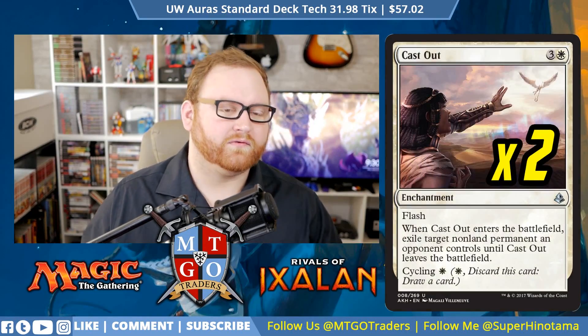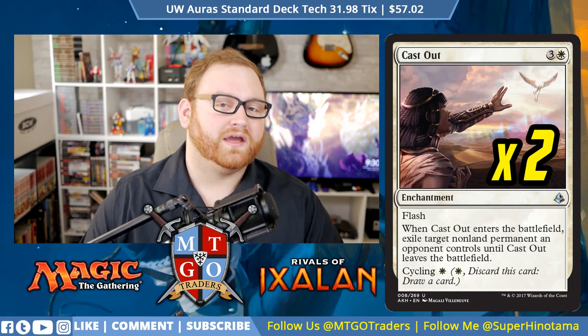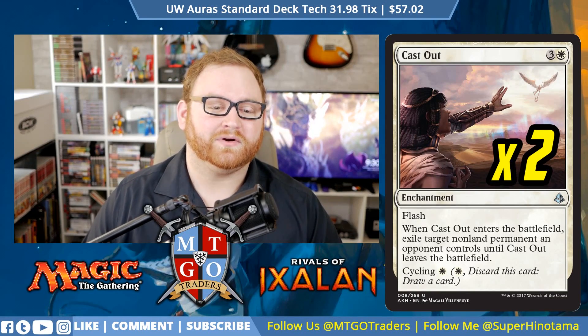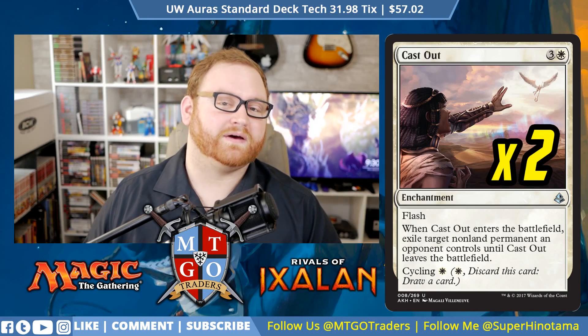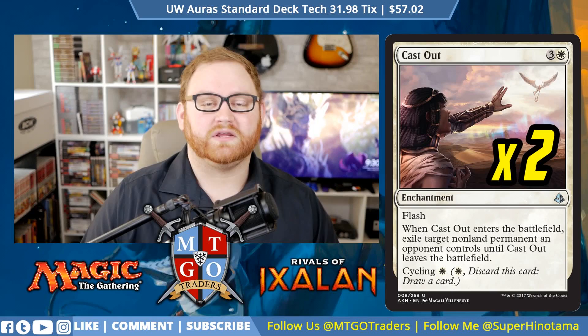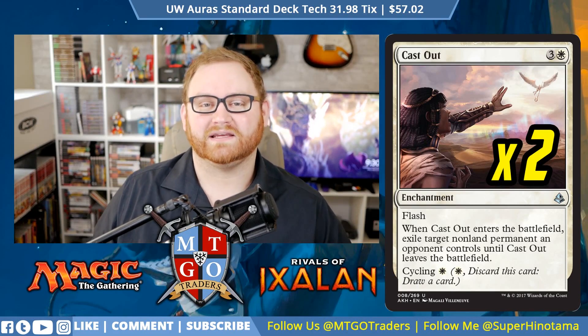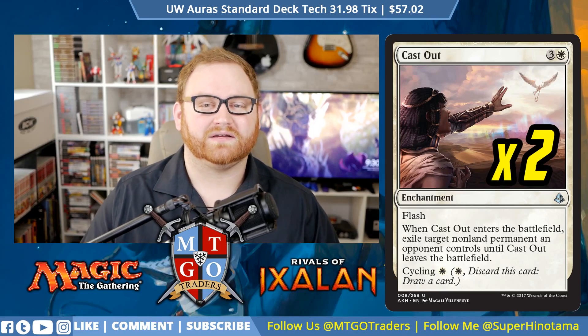For more absolute removal, we have 2 Cast Out — a 4-mana instant with Flash. Enters the battlefield, exile target non-land permanent an opponent controls until Cast Out leaves the battlefield, and it has Cycling for 1 white mana. We're never going to use it for cycling — we're going to use it for straight removal, especially if we're up against decks like Scarab God or Hazoret, things we can't deal with that well. Cast Out is going to deal with them.